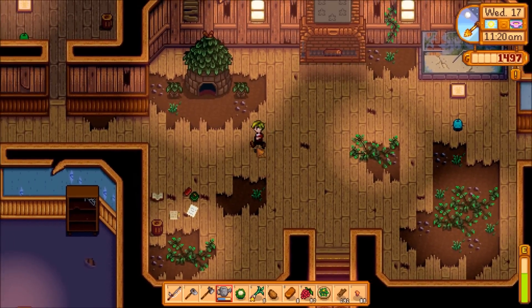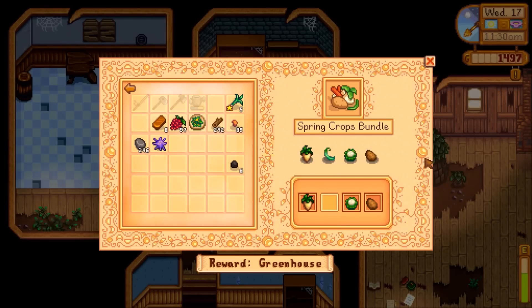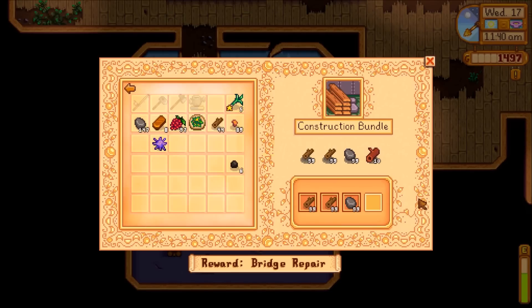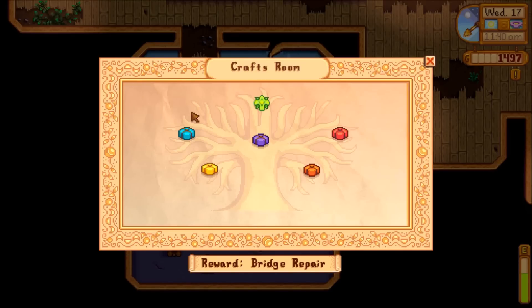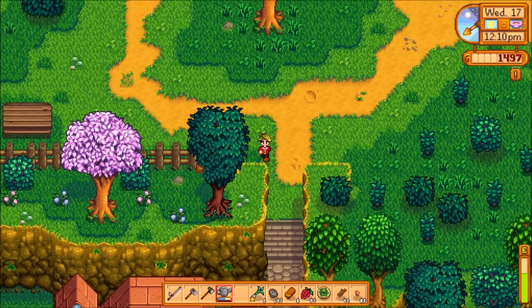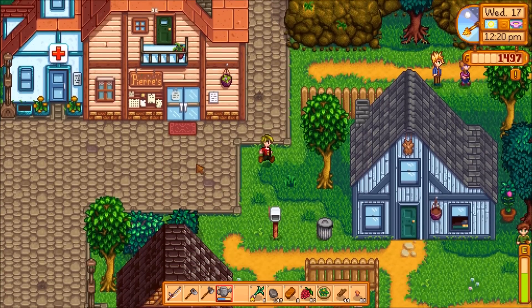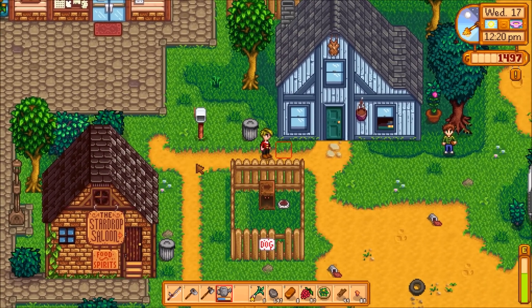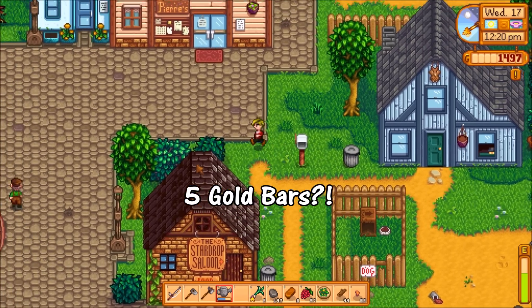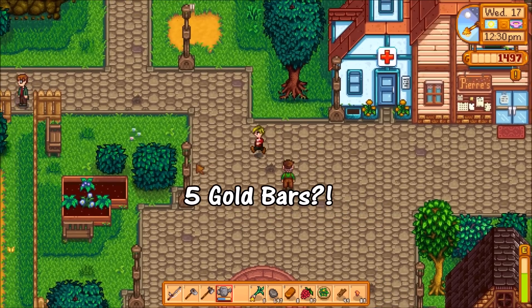I definitely don't have a gold bar to give to Emily. There's the spring crops bundle - I need one more green bean, done in a few days. There's the construction bundle - another 10 hardwood and I get the bridge repair, which might be useful depending on what's going on in the quarry. As for buying gold for five gold bars, I would need 25 gold and that's going to be way more than the 750 reward, so never mind.